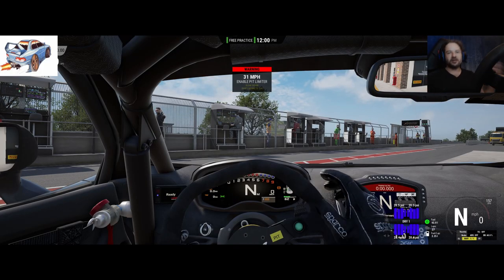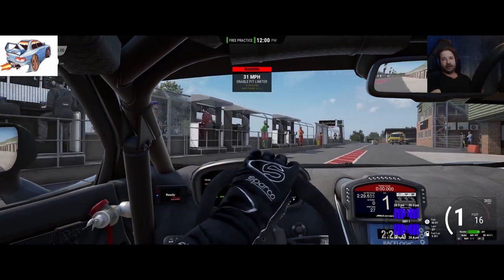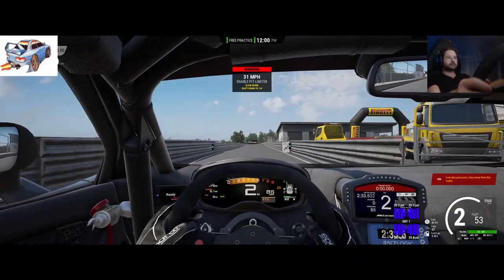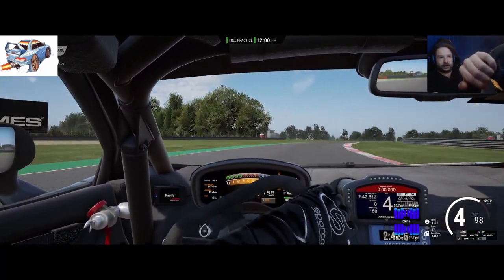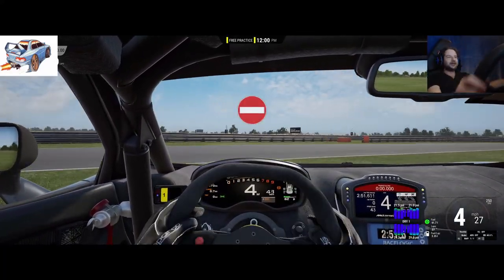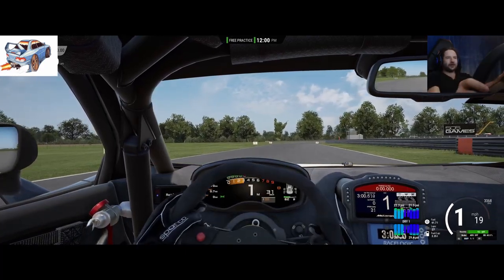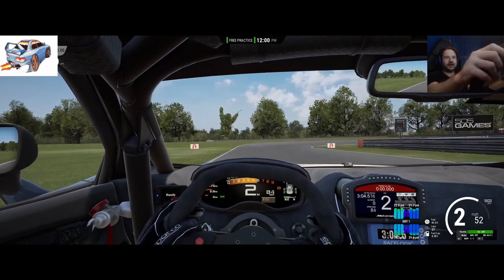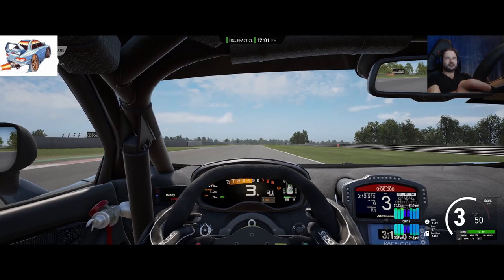Here we are in Assetto Corsa Competizione in the GT4 McLaren 570S. This car has much less adjustability than the GT3 cars, so I'm expecting less of a reaction to liftoff oversteer, but I've gone as extreme as I can. Approaching the corner and lifting off now - whoa, okay, that's not really having it. Yeah, the McLaren GT4 - not a big fan of liftoff oversteer. How about around here? Not a lot, and this is with a wild setup.